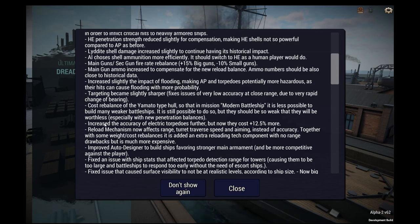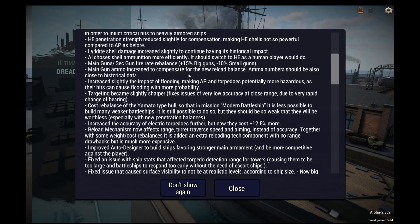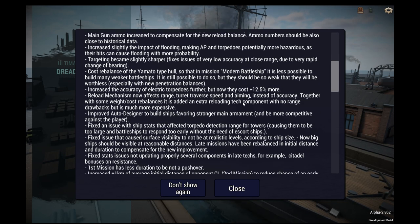Main guns and secondary gun fire rate rebalance: plus 15% for big guns, minus 10% for small guns. That's a bit conflicting. Main guns are different for each ship, so is it main guns getting a 15% boost or just guns of 9 inches or higher, what you would see on a dreadnought? That's a little unclear. We'll find out. Main gun ammo increase to compensate for the new reload balance — makes me think it's inch-wise.